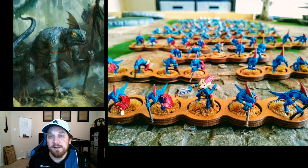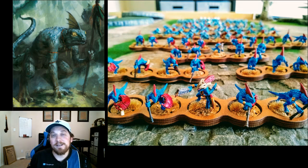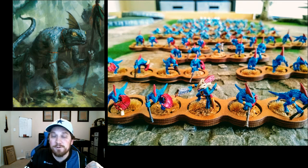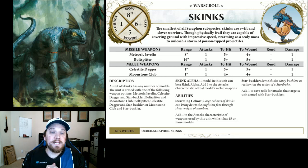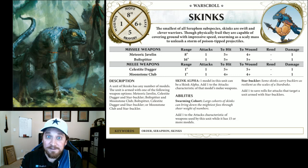They are going to be a little bit different role than they used to be. Used to, you would just take them in units of ten, flood the board, cause headaches, cause problems, and win the game off objectives. They weren't ever going to cause any damage, and that was just fine — they were there to be killed. Now I think we can play them a little bit differently. So let's look at their new war scroll they got. The move is eight, wounds one, save six, bravery five.